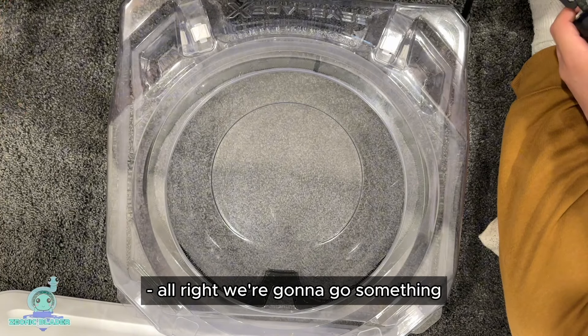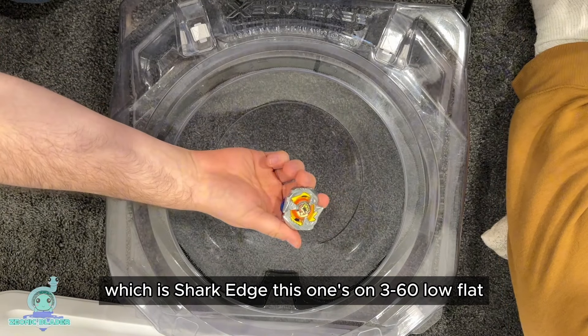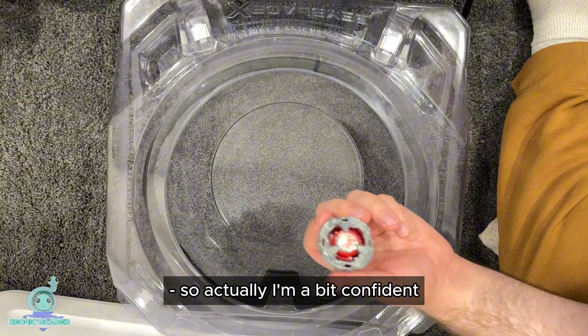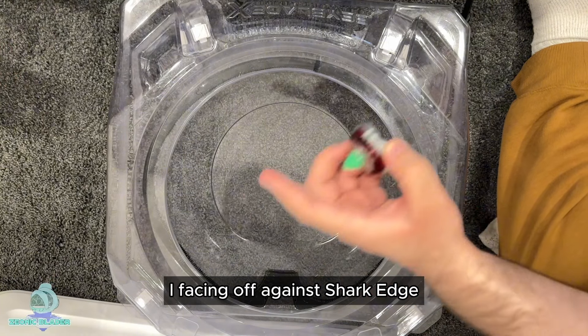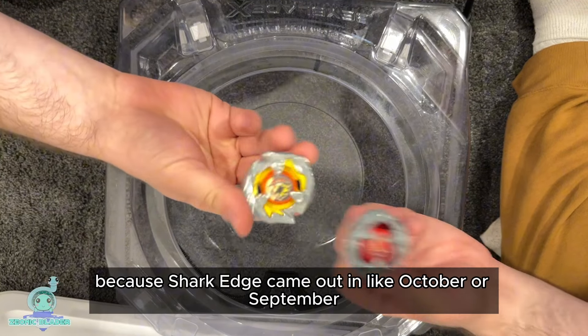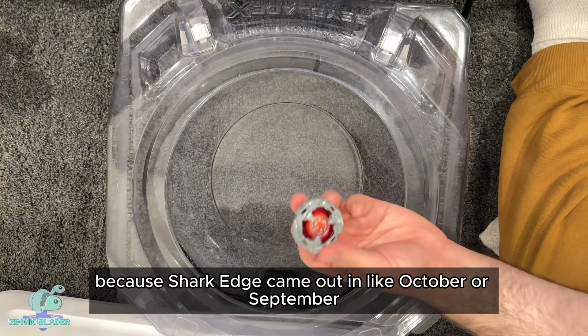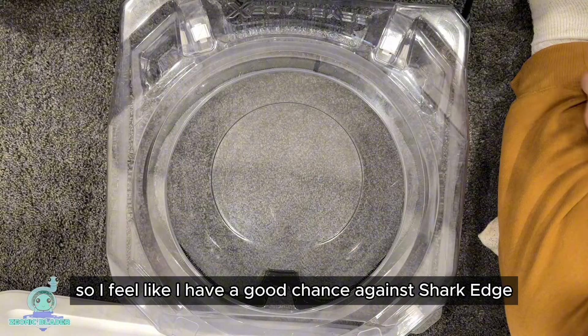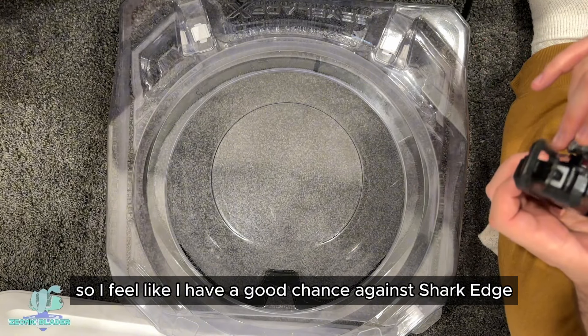We're going to go with something which is actually the Wizard Rod Killer, which is Shark Edge. This one's on 360 low flat, so basically stock. I am a bit confident facing off against Shark Edge, because Shark Edge came out in like October or September, and that was still when Sriracha was at its prime. So I feel like I have a good chance against Shark Edge.